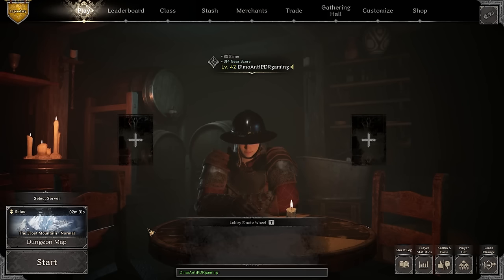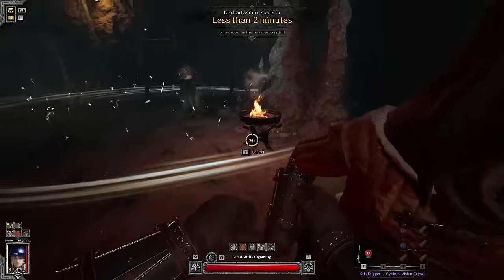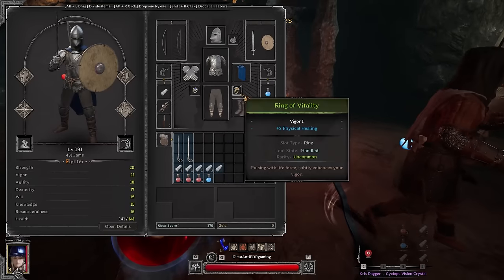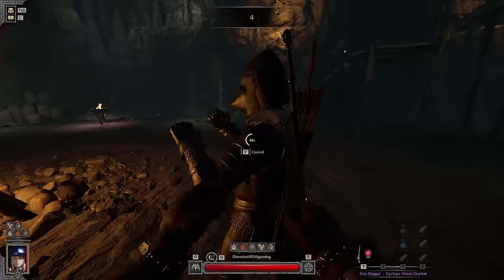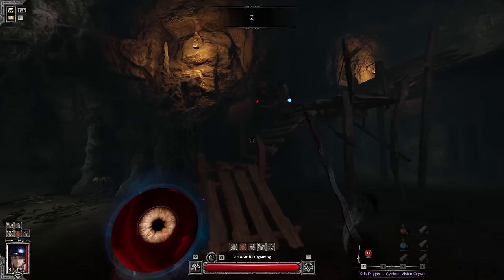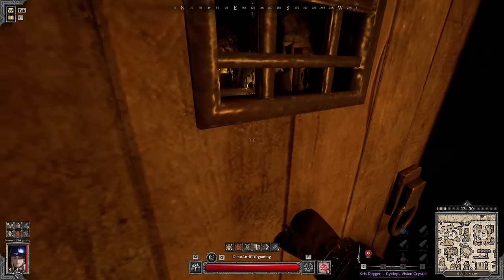We're finally in the game — looks like a full lobby of geared players. Wait, what the hell is this — oh, if I fight that guy one on one, I'll literally just walk up to him, stab him a couple of times, and he dies. I really want to fight him. Looks like we have a player here, let's see what he has to say.